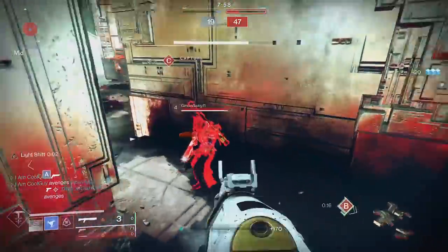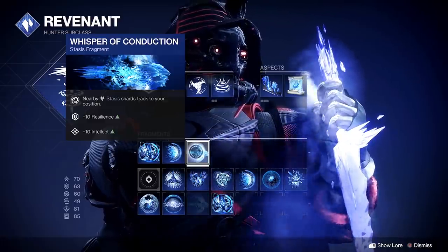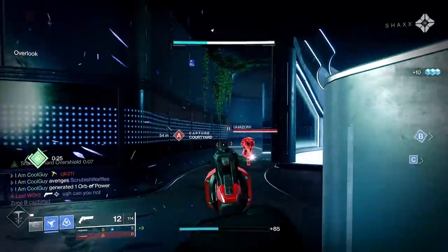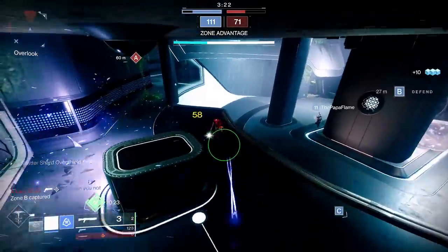The two fragments are Whisper of Rhyme and Whisper of Conduction. Whisper of Conduction has the huge benefit of adding plus 10 resilience, plus 10 intellect. Nearby stasis shards track to your location — when a shard is made and you're near them, they track to you. And that sounds small, but it isn't — it's really good.